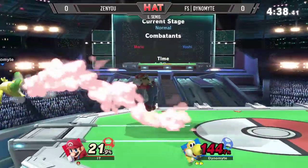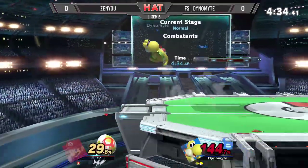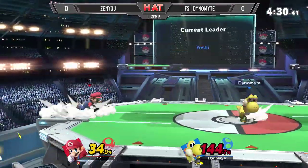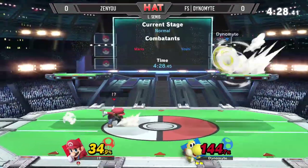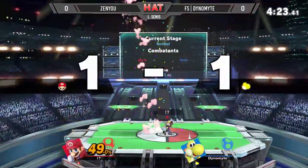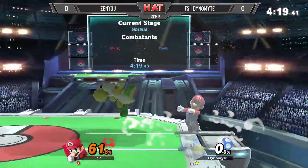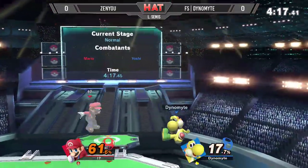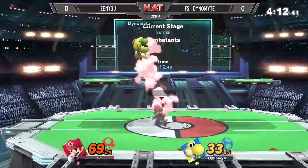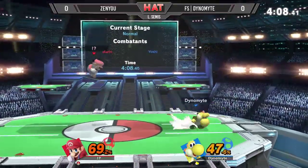Throws out the egg, gets him right back down. Down tilt will catch him at the ledge. Spot dodges away. Zenyu will be dash dancing a little bit, but just into the egg once more. Gets him with the up smash, and all of a sudden, even game. 61% already on him, but he's able to hit back with these aerials. Here comes the Nair into the up airs, but unable to find another one. He can jump out of it using that armor — it's so good.